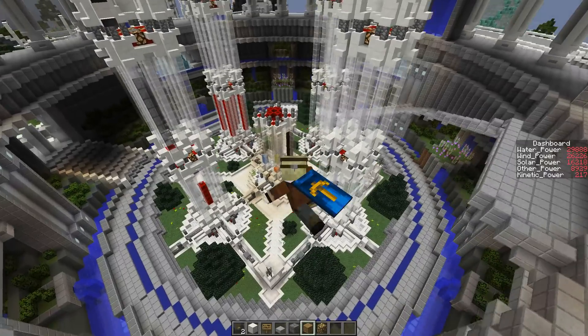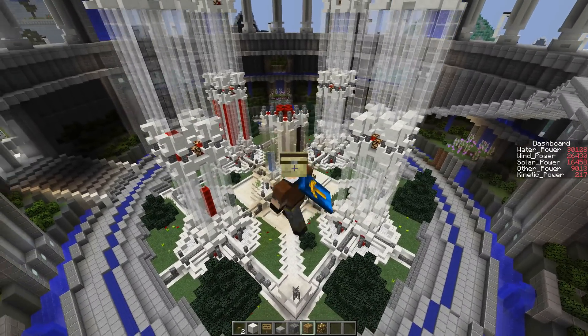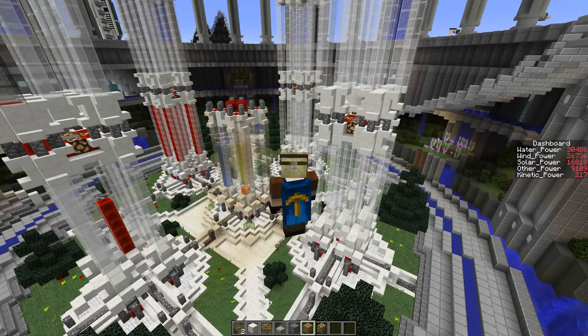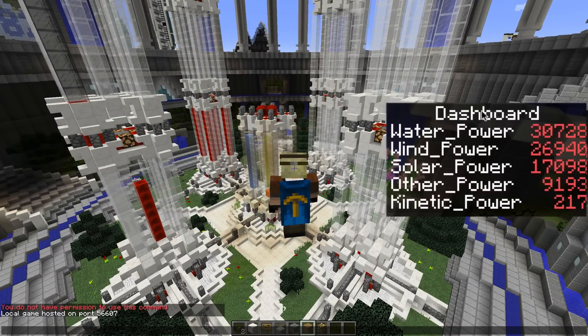I'm not going to go into too much detail on the mechanics today — I'll break it down in later episodes — but I am going to show you how it all roughly works. On the right-hand side you can see I've got my dashboard. What this dashboard does is it shows me all the different power sources I have. I've got water power, which is hydroelectricity. I've got wind power, which is from wind farms. I've got solar power from solar panels.